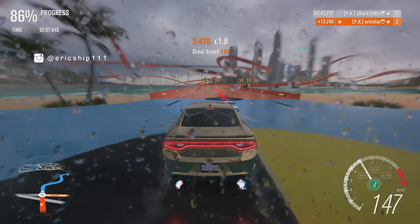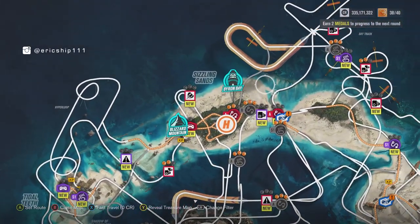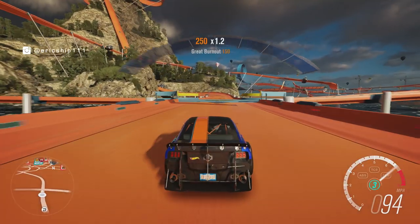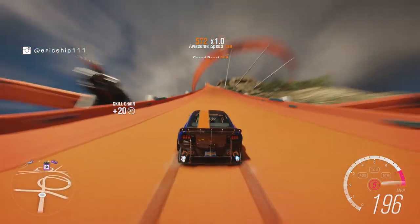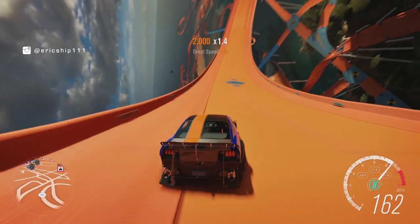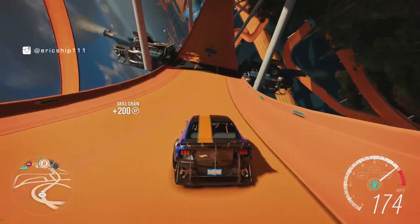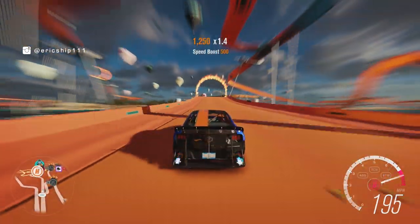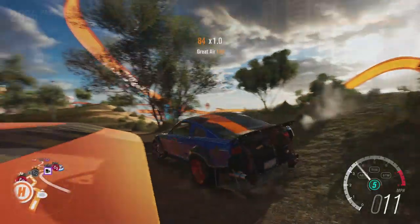Looking at the map itself, it doesn't actually look that big, but because it doesn't just rely on horizontal planes — it has layers upon layers of orange roads — experiencing the map in the car feels a lot bigger than it actually is. The experience is so foreign that the excitement overwhelms any other emotion. You're not limited to driving on the Hot Wheels road either, as you can go off-roading in the sand dunes or ocean, which gives the map an extra layer of exploration.